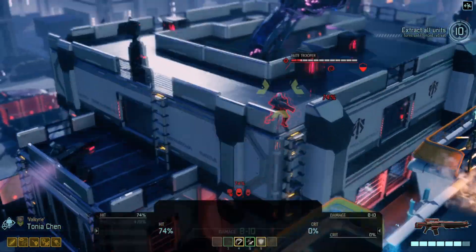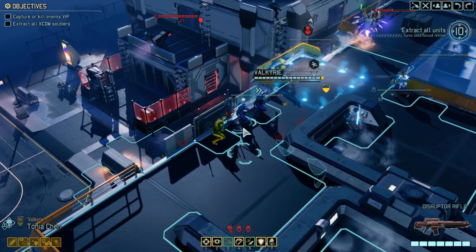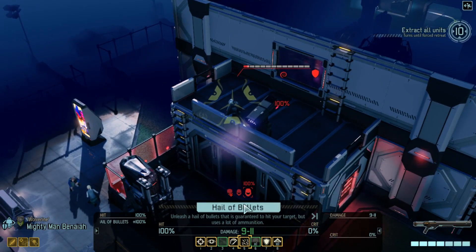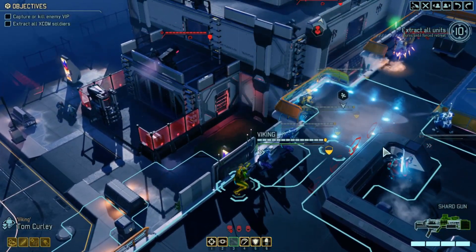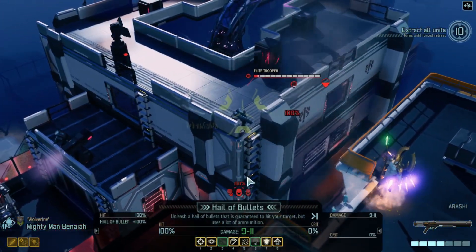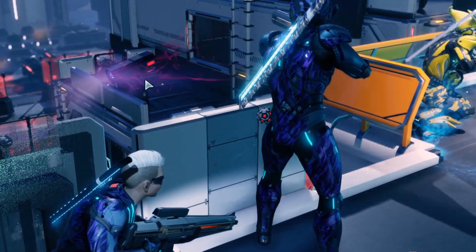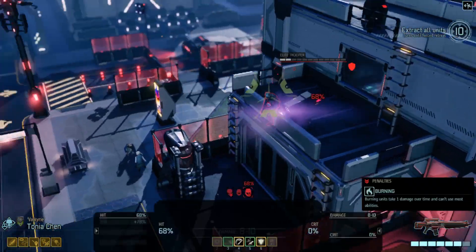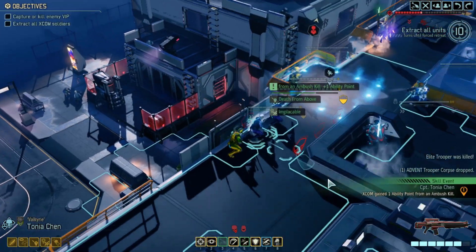Tanya can get Death From Above if she's in position - 68%. Hail of Bullets would be great down here, that might actually kill. I think we take this shot. He's burning! That means he's pretty much guaranteed... oh no, he's not guaranteed dead. Let's try Tanya's Death From Above - it's only 68%. Did she get it? She does, okay, great.